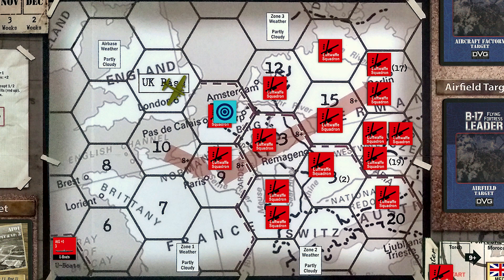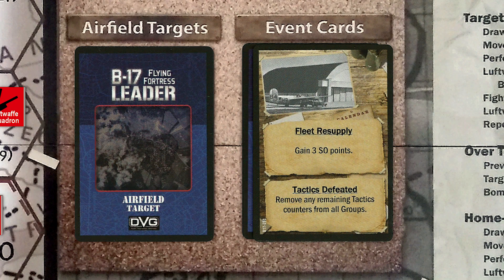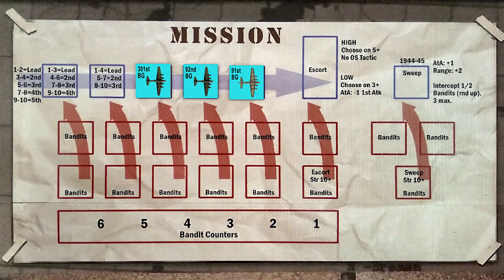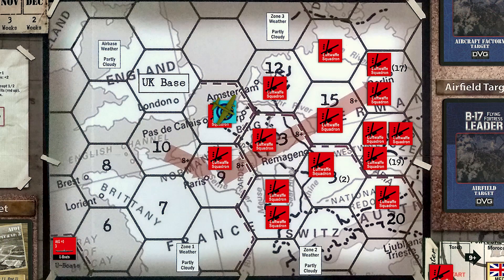Our bomber fleet forms up over England, and we draw an event card. The draw is fleet resupply, and we gain 3 SO points — we now have a total of 4. The bombers arrive over the airfield, and one German squadron is activated. However, we draw another no bandit counter, and the groups continue on unscathed. The German squadron is flipped to its rearming side, and our groups line up for their bomb runs.